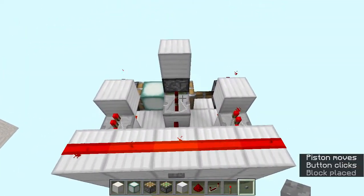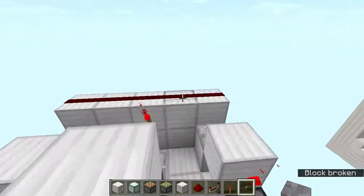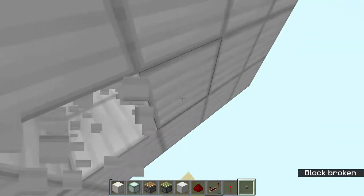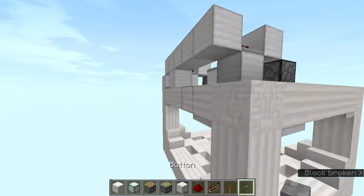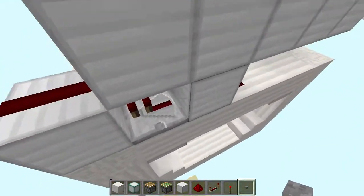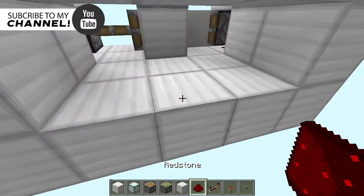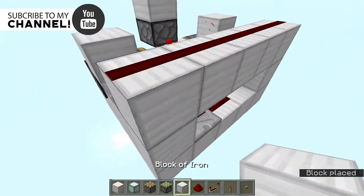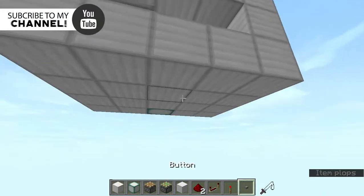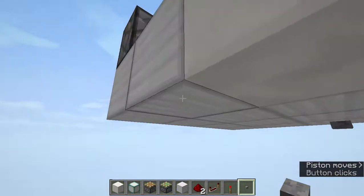That's the whole mechanism — when you press the button, the blocks are swapped and extended. Now run your input into this line. Place a button with redstone dust and a repeater, connect it up, then add redstone dust where your button will be. Press the button and the blocks will swap.